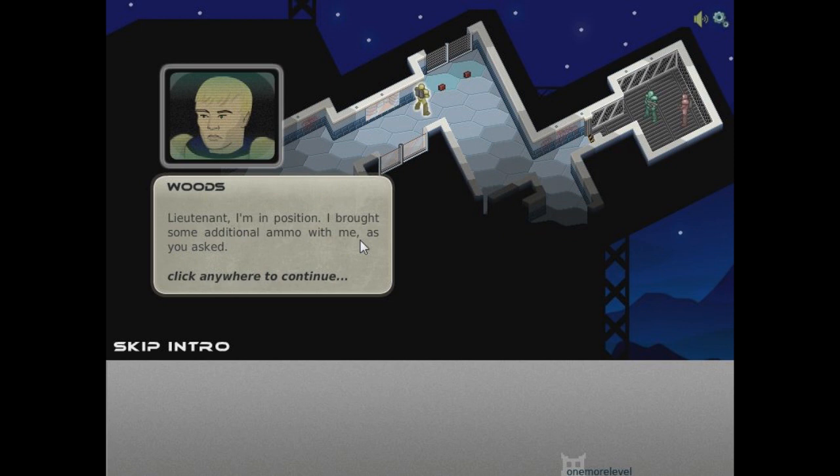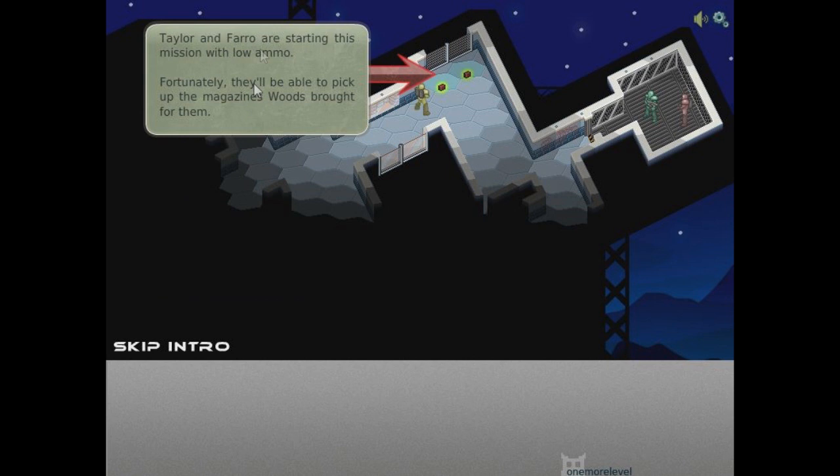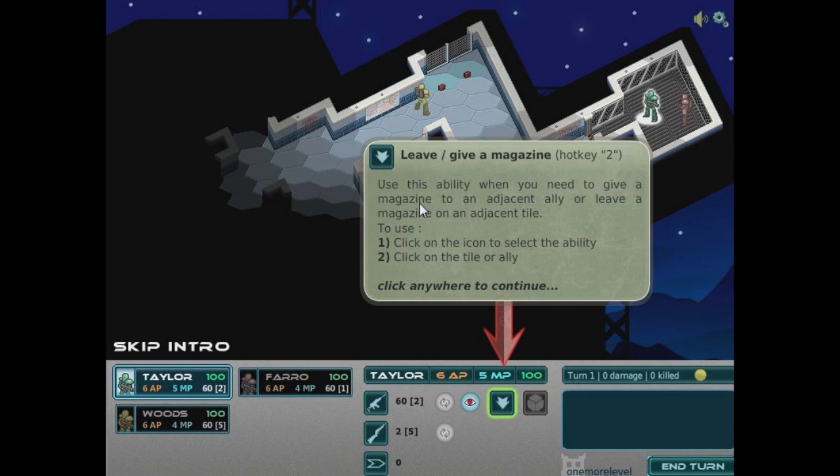Gotta listen to that awesome music in the background. I'm in position, I brought some additional ammo with me as you asked. We just finished the last level when we came up with the elevator. Now I've got Woods — Sergeant Woods, I'm going to call him. Taylor and Farrah are starting the mission with low ammo; fortunately I'll be able to pick up magazines Woods brought with them. Give, leave a magazine — pop key button 2. Use this ability when you need to give a magazine to an adjacent ally or leave a magazine on an adjacent tile.